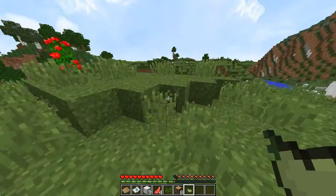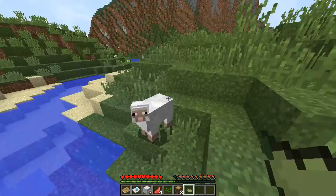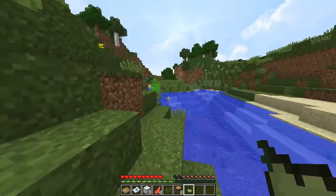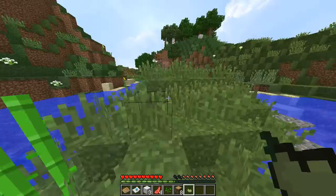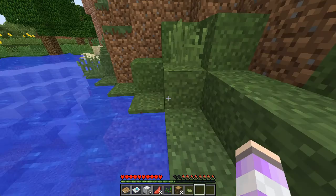Is it just me or does that water look off? I don't think there are natural rivers there - there's lots of clay and silt and stuff. Look at this little hill right next to some sugar cane. I think this little island is where we'll build our first house - maybe dig into that cliff there or something. I can't eat this, so I'm gonna snack on some raw mutton for the time being.